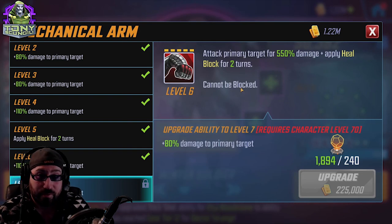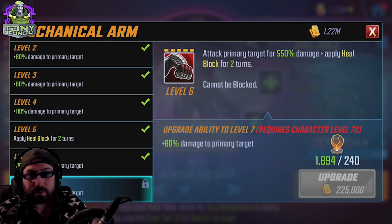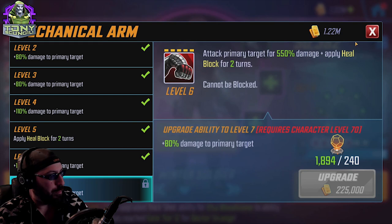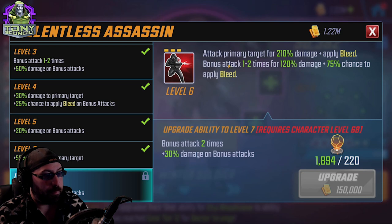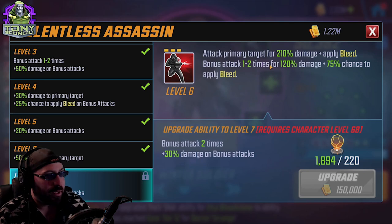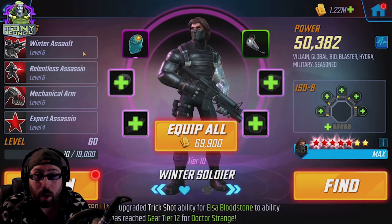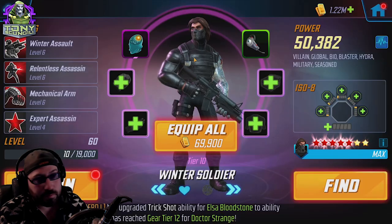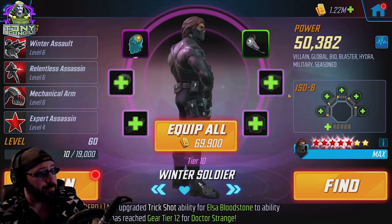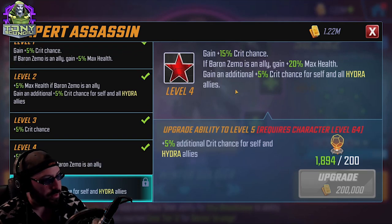Winter Soldier has Expert Assassin which lets you increase his crit chance. His Mechanical Arm attack cannot be blocked — which is incredibly relevant because if it cannot be blocked, Flex can't prevent it from critting, meaning it's very likely this character will land a critical hit. With Raider on him he could apply Vulnerable. Relentless Assault is another attack that can hit a primary target multiple times. Essentially every single piece of Winter Soldier is screaming to put Crit on him. And you can — there's nothing wrong with putting Crit on him; it's reasonable and makes him a strong damage dealer.